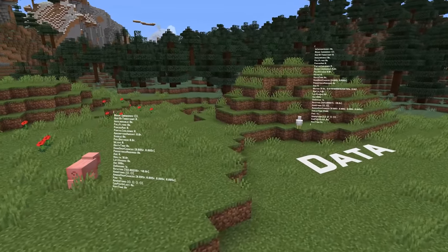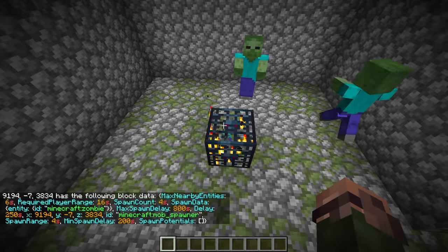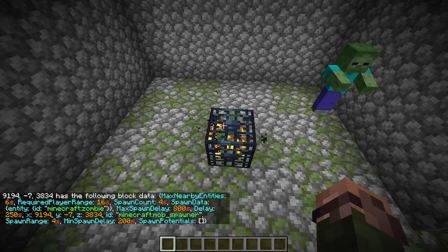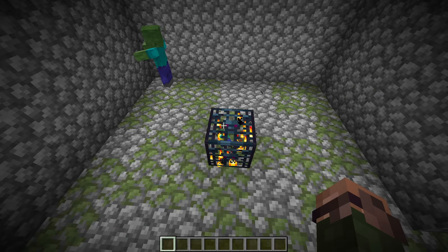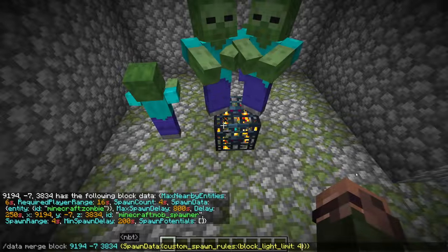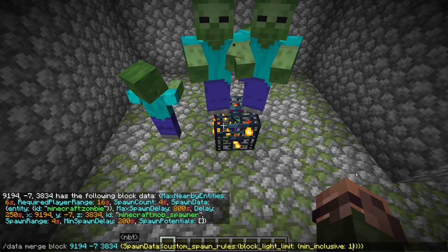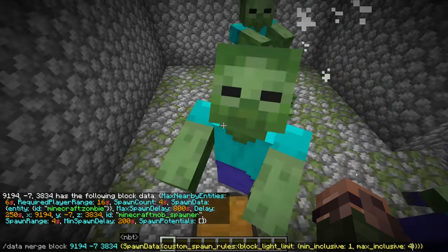Moving on to data, spawners now support a custom spawn rules field in the spawn data and in spawn potentials entries. It may contain fields block_light_limit and sky_light_limit, both integer ranges with min_inclusive and max_inclusive fields. To make the spawn potentials format similar to other weighted lists, the structure was also changed so the weight, entity type and data now reside in separate fields. The previous content of spawn data has been moved to spawn_data.entity, which makes the format of that field the same as elements of spawnpotentials.data.